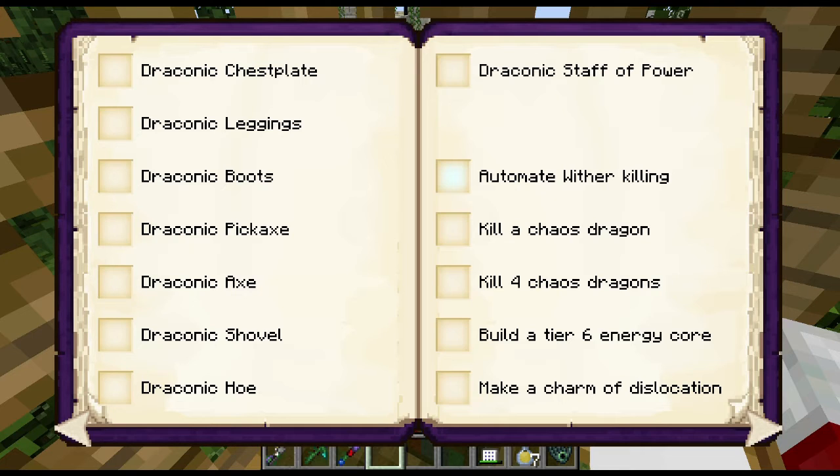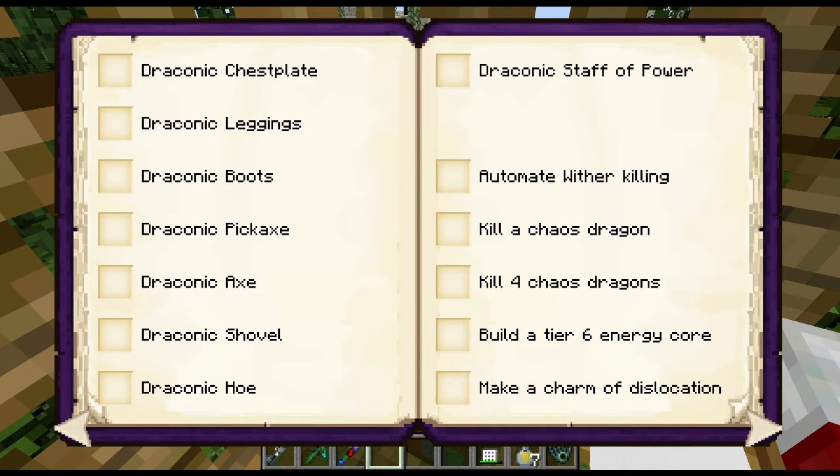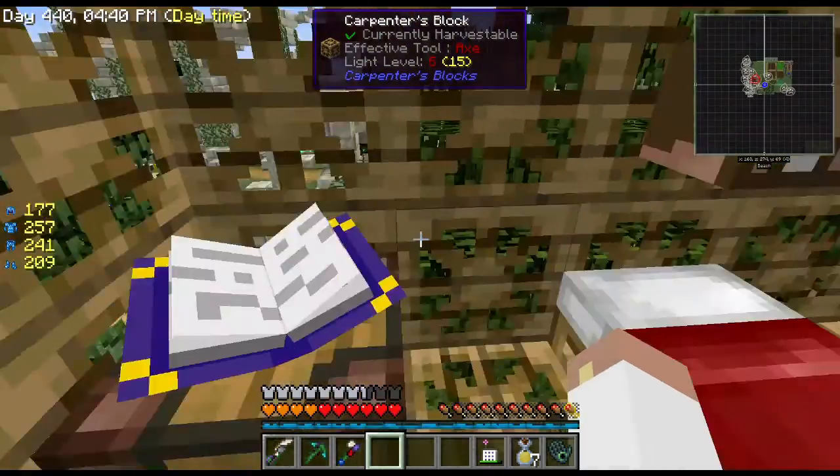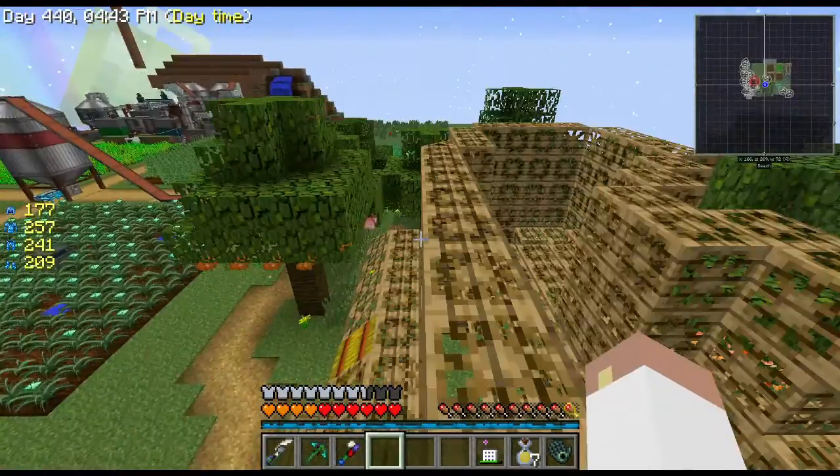I need to stop my chest from auto-smelting so I can get double yields. Automating a wither kill is something we can do — I just need to bring in a couple of wither skeletons to get more heads. I also made a Draconic chest. I've got fluid cows but haven't automated milking yet.